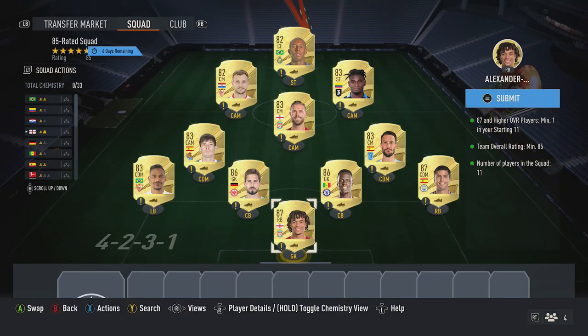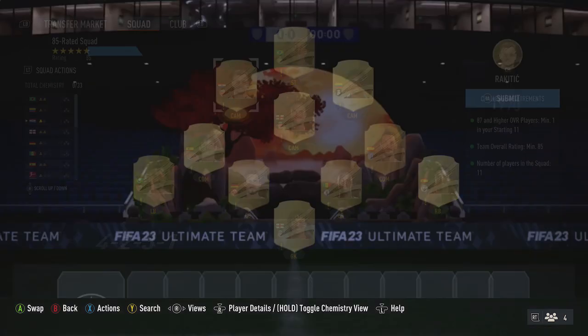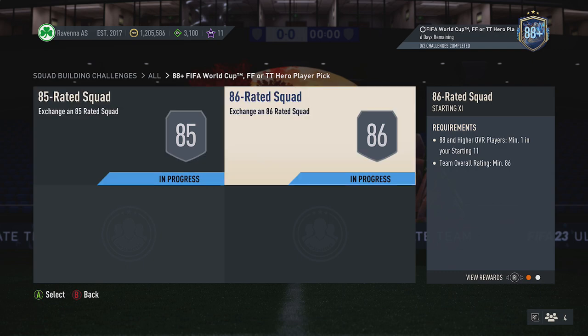For the first squad, the requirements are 85 rating and 187 plus cards, but the solution actually has two of a minimum. First, pick up Trent and Rodri — both cards around 13k. Then pick up two 86-rated red cards around 9,500 coins: Mendy and Trapp. Then pick up five 83-rated red cards around 1,200 coins: Fernando, Dad, Silver Henderson, Zapata, and Luis Alberto. Finally, pick up two 82-rated red cards around 750 coins: Talisca and Rakitic. That completes the first squad.